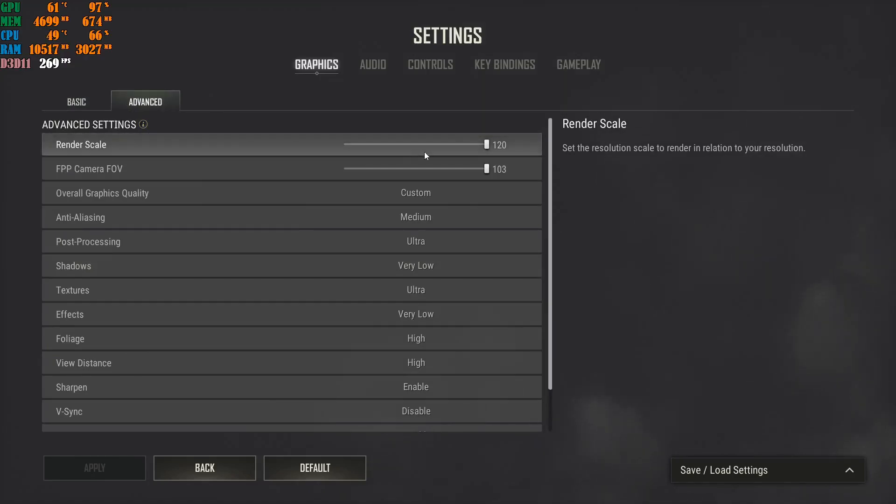Now go to the Advanced Settings tab. For Render Scale: if your machine is really struggling and you're getting lower than 60 FPS, set it to 100. If your FPS is higher than 60 — say 70, 80, 90, 100, 120, whatever — set the Render Scale to 120. There are a lot of people struggling with this game and that's why I'm making this video.